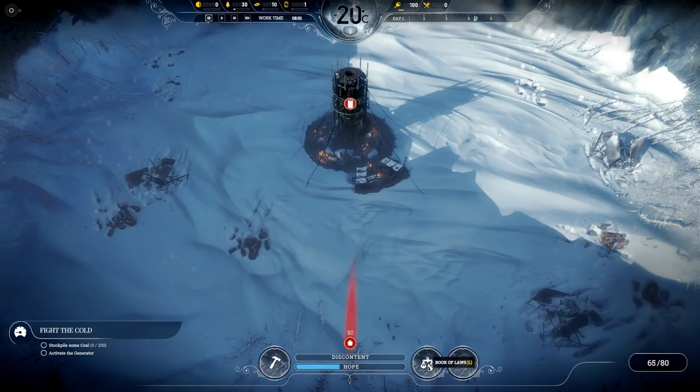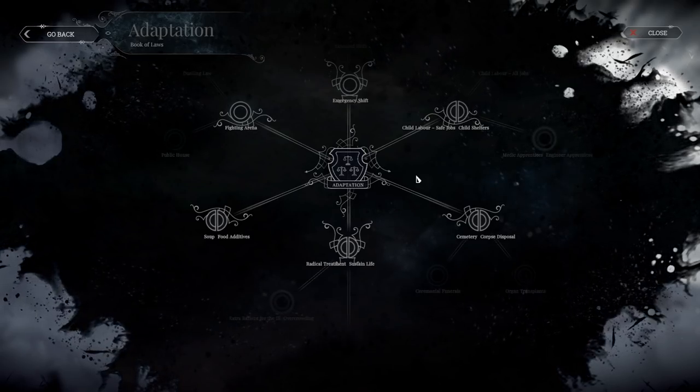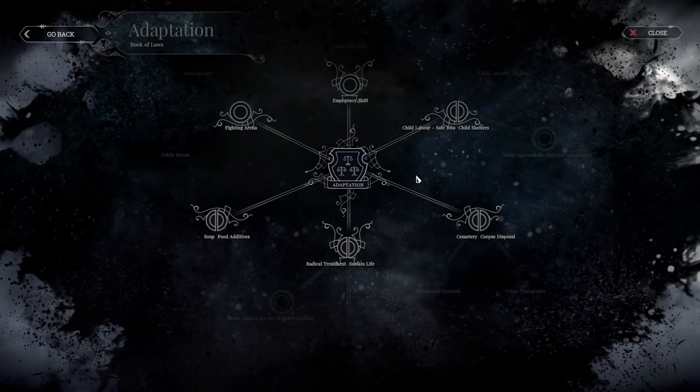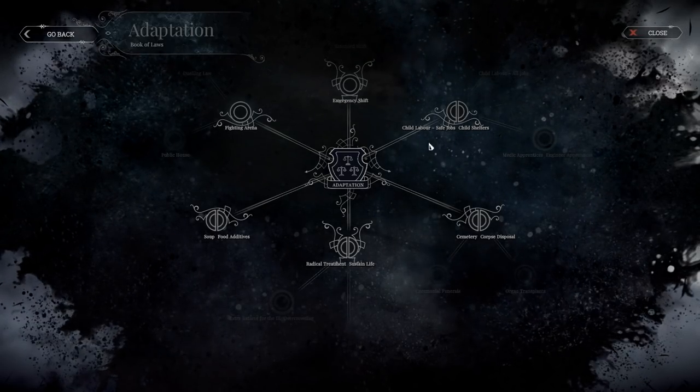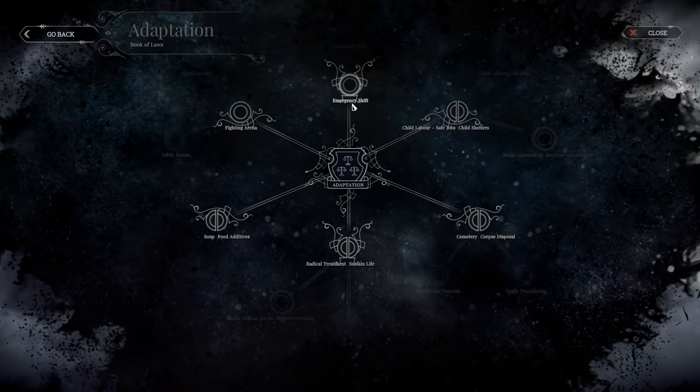First things first. The big mistake I saw a lot of people make is they didn't open the Book of Laws right away and assign one immediately. It's on a timer — you want to get it started right away. You don't want to wait until the game says, 'Hey, you didn't do this, you should be doing this.' As far as I'm concerned, there are two good ways to start: both have their own advantages and disadvantages. One is child labor, the other is emergency shift. I'm going to pick emergency shift, so let's talk about child labor first.